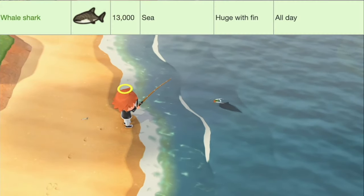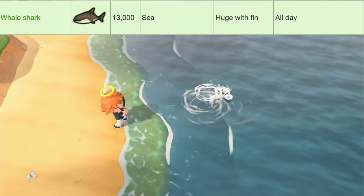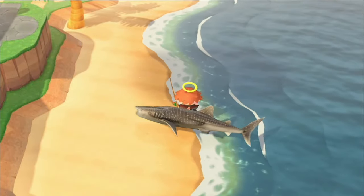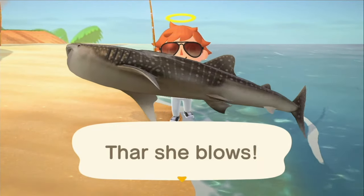Last up we've got the Whale Shark, worth 13,000 bells, located in the sea. They have a huge shadow size with a fin, and they're available all day. And that's the Whale Shark.